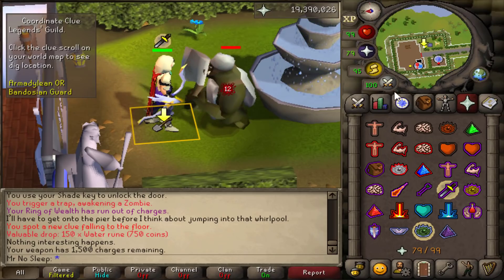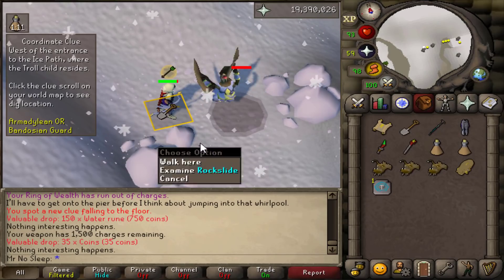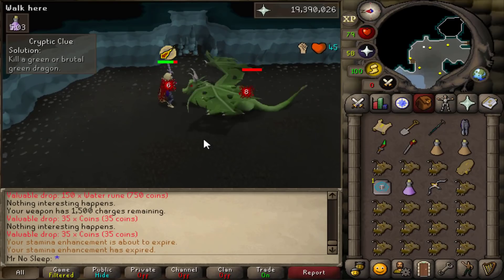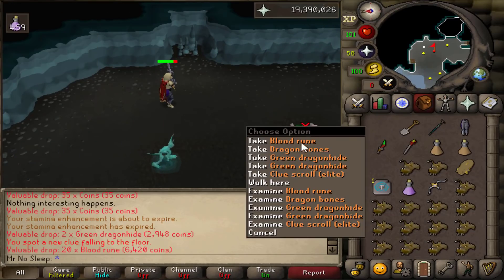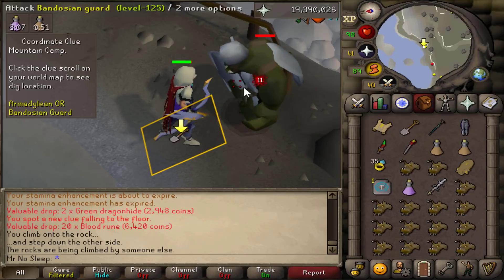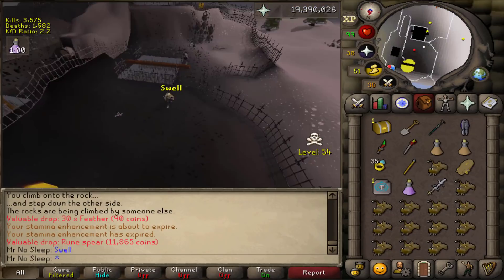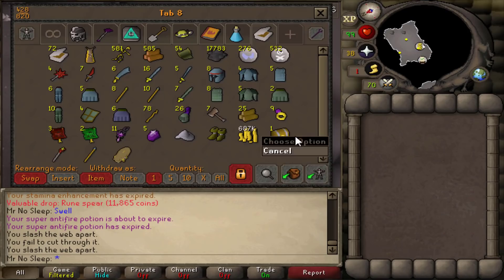One drop I forgot to include in the price check was the golden locks, because I'd already purchased one before the video. That's probably hard to get as an ironman - you can't just purchase those, and that's how you create the casket. They're a 1 in 61 drop rate at around 18k GP each, so you will eventually get them if you commit to these chests for at least a couple inventories.